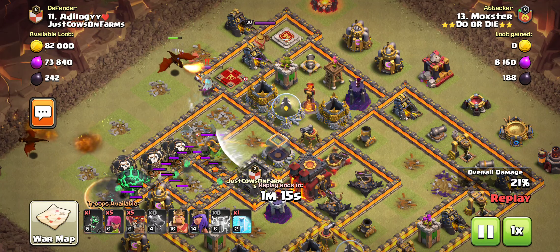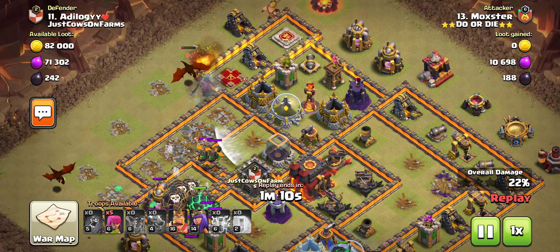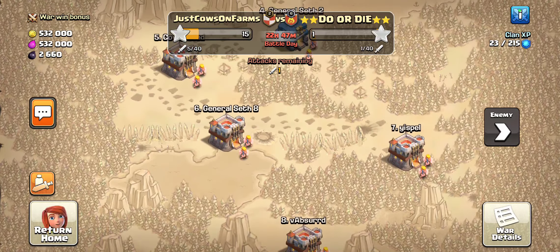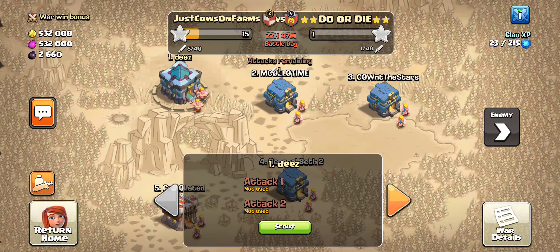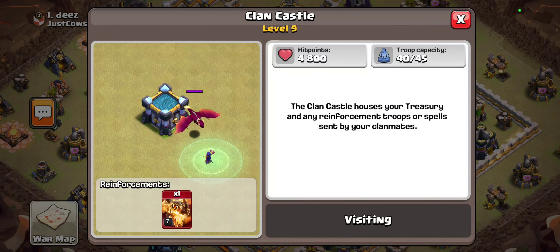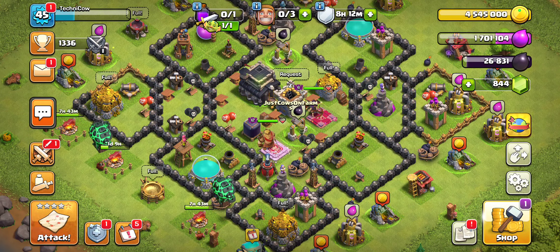We did get pushed away a little bit, but the inferno dragons take out the pups really efficiently and can move on to the next thing they want to take out. They have enough bite to take out these dragons and enough tanking to live through it — they're very strong and will do you well, especially against mass balloons and lava loon. At town halls higher up, I definitely recommend a super dragon over a regular dragon; they'll do you quite well.